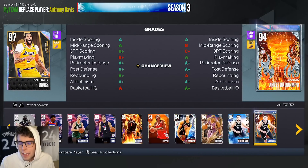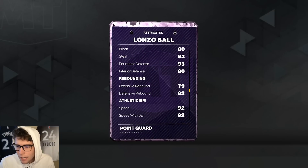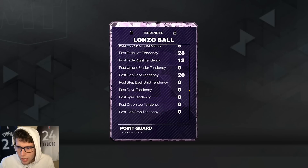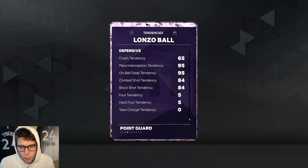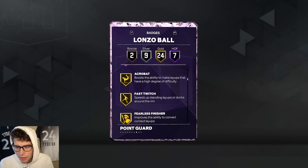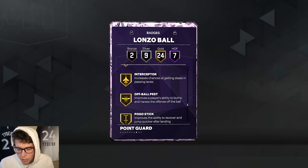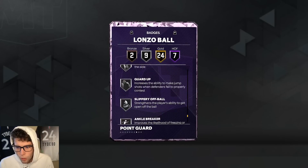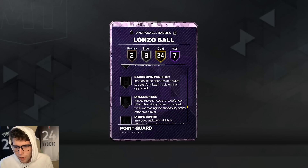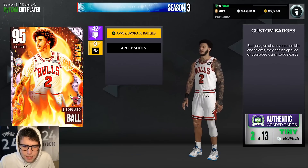Looking at Lonzo here: 6'6", 89 3-point, 85 driving dunk, 92 ball handle, 80 block, 92 steal, 93 perimeter, 80 interior, 92 speed with acceleration, 93 lateral quickness. Tendency-wise, pretty perfect across the board. Seven diamond badges — dimer, floor general, needle threader, unpluckable challenger, glove, and menace. 24 gold badges including killer combos, ankle braces, clamps, interceptor, off-ball pest, poke stick, and workhorse. I'd give him pick dodger; upgrading quick first step would be a main priority.